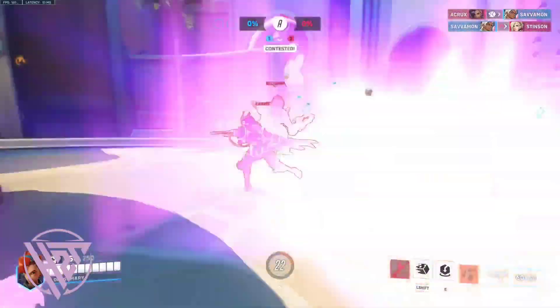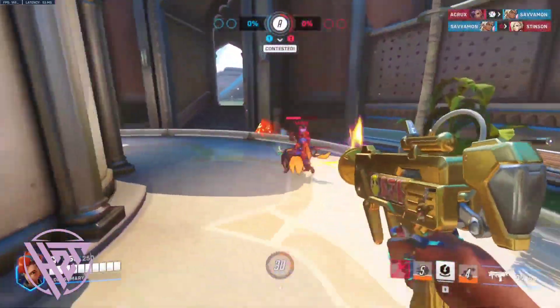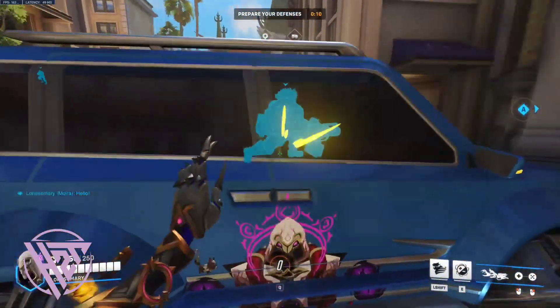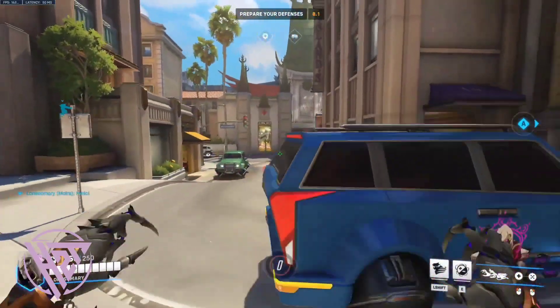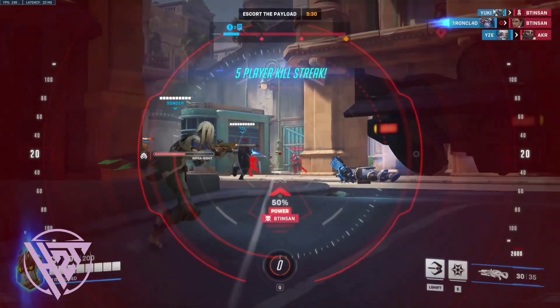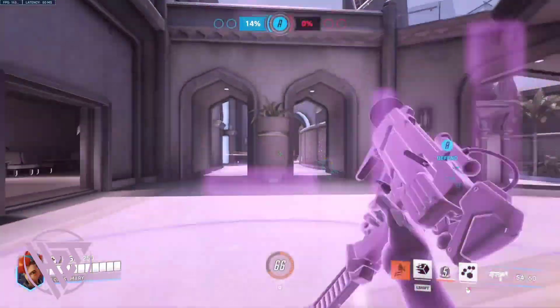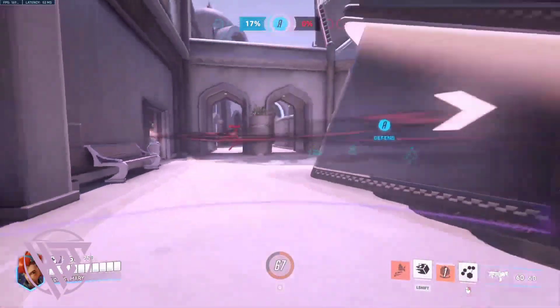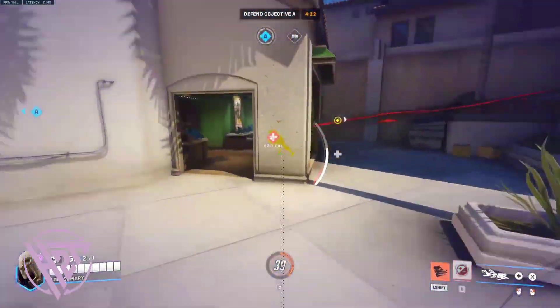Adjust playstyle: change your positioning or tactics if Sombra consistently targets specific heroes or areas. Avoid panic: stay calm if hacked, assess the situation, and communicate with your team for support. And that's how to counter Sombra's hack in Overwatch.